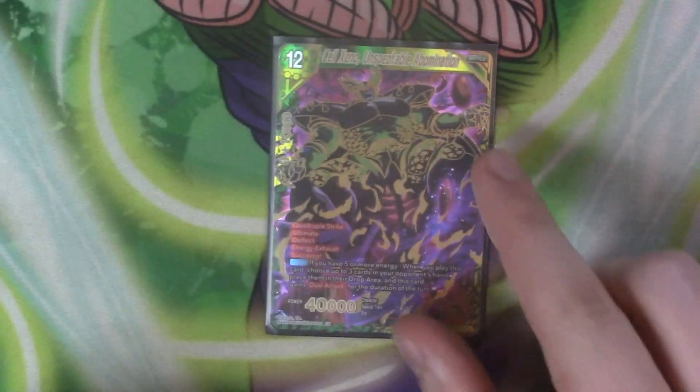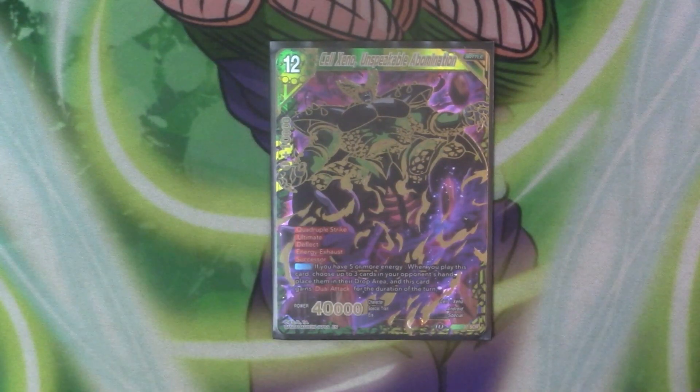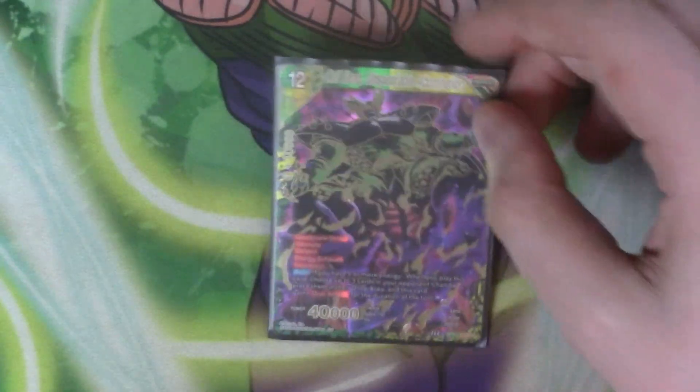And finally we've got our 12-cost Cell Xeno Unspeakable Abomination, which is our secret rare for the deck. If you don't have this you could just run another 8-cost Cell or whatever else you fancy. It's got Deflect, Successor, and then Auto — if you have five or more energy when you place a card, choose three cards in your opponent's hand and place them in the drop area, then you gain Dual Attack and Quad Strike for the turn. You have to hit five energy before you use this skill. It's just a big kill condition — there are ways of getting into it, but it's also here because it's thematic.